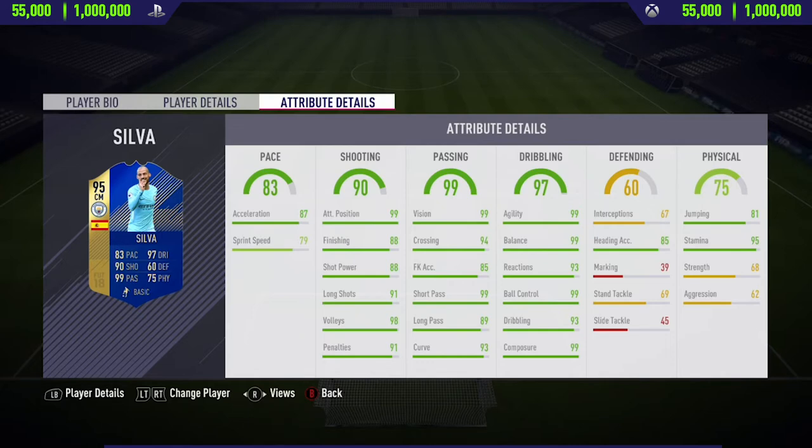He also has 87 acceleration, which you can definitely feel in-game. His sprint speed isn't exactly the best, but over the first few yards this guy is very fast just because of that high acceleration. Anyway, that covers his in-game stats — now let's get into the highlights.